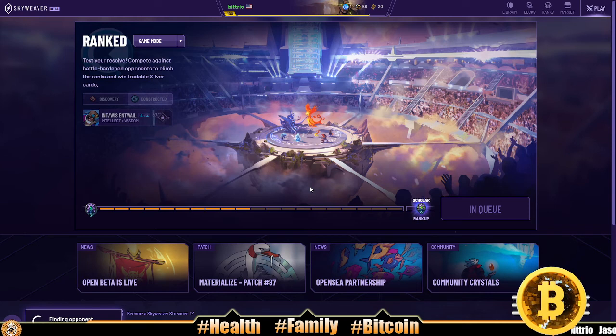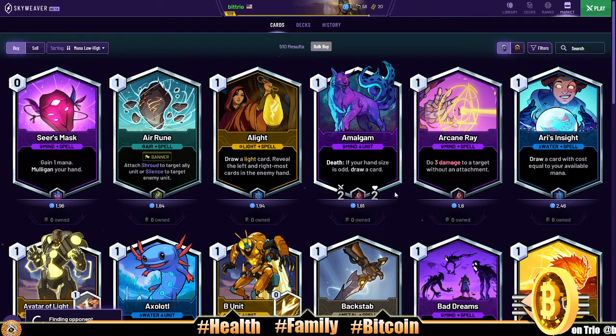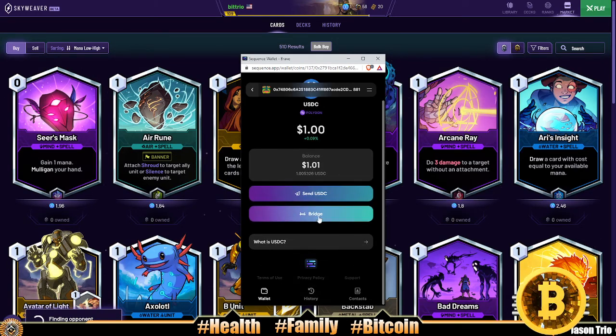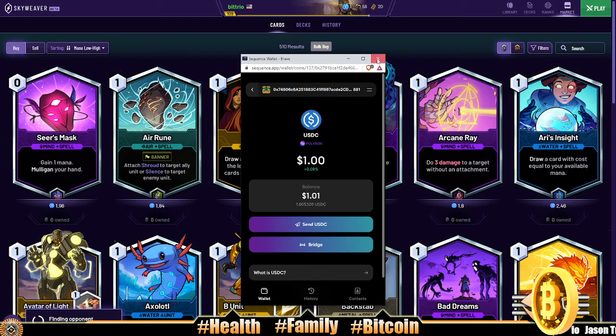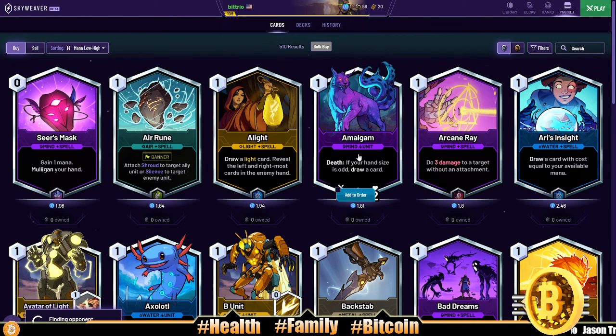You unlock the base cards as you play. You can also go to the market and straight up buy right away with USDC on the Polygon blockchain. We got one dollar in there and 20 tickets — that's for conquest where you earn gold cards. You can buy silver cards and gold cards on the market, or grind ranked to earn silver cards. Conquest requires one ticket, get three wins per ticket and you get a unique gold card.